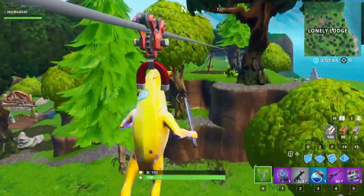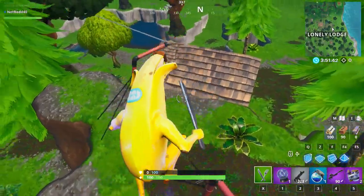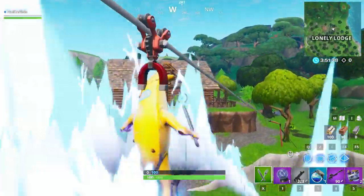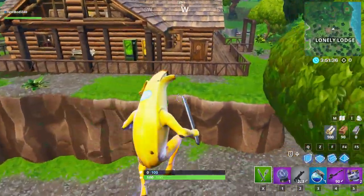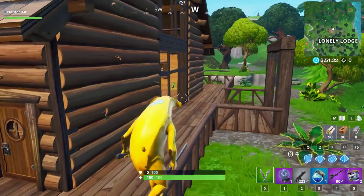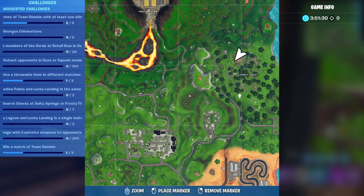That's why I'm going to show you one more location. This video is not going to be 10 minutes, so leave a like and subscribe. Anyway, so if you guys want to do this challenge at a different location similar to this one — let's say you see somebody dropping at Lonely Lodge — Fortnite is so glitched lately.